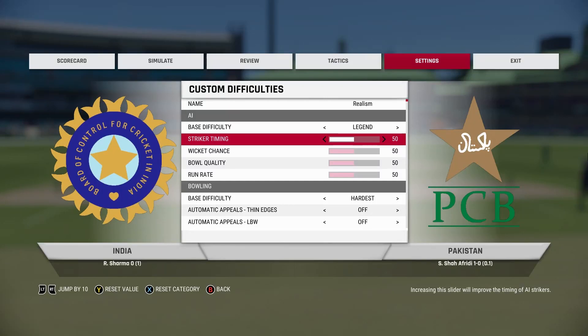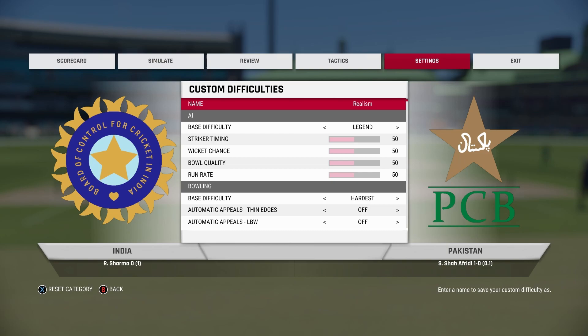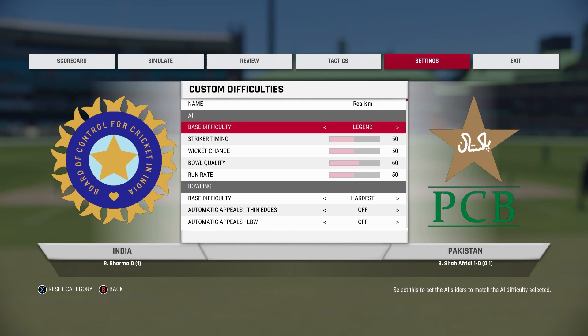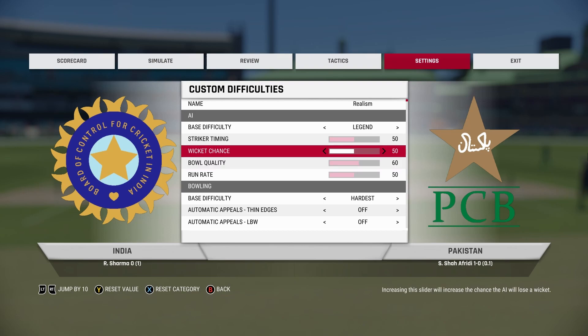Are you looking for perfect slider settings — something that is realistic, challenging, but still fair? These are the perfect settings for you. Let's start with the AI difficulty: set it to Legend, and the only thing you have to change is ball quality.